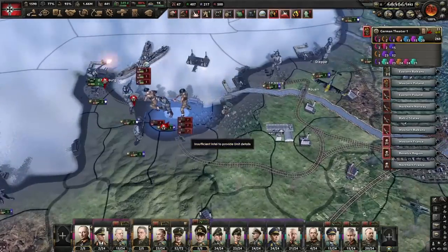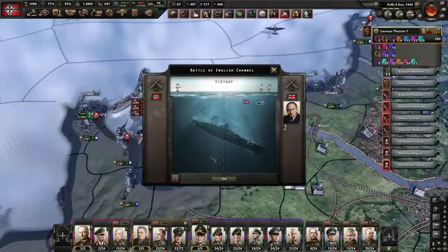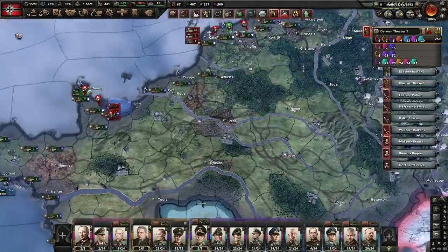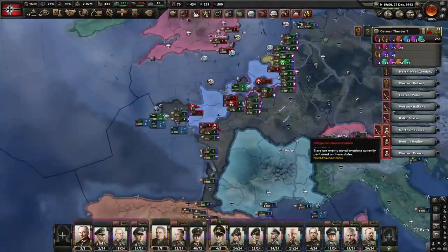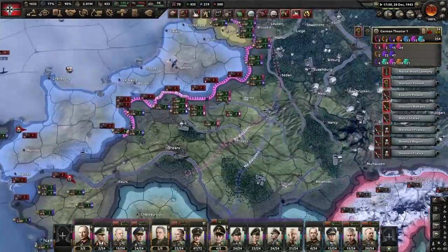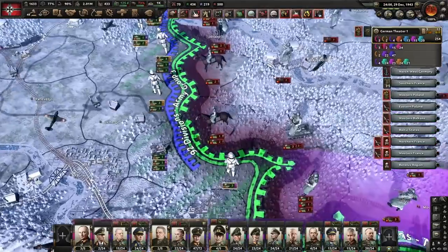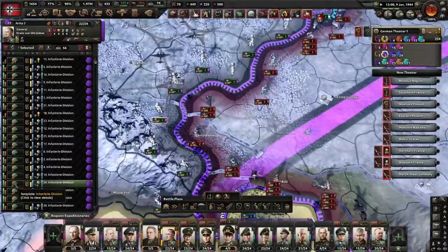Oh no — this is a problem. D-Day is happening and we have got nothing here defending it. We've got some very small infantry divisions and they've got some massive ones. This could be a minor issue. Let's see how it develops. Apparently there are dangerous naval invasions about to happen in northern France — I am shocked, utterly shocked. Well this is going entirely badly. We're doing worse than history would suggest we could do, which I suppose is what it is. We may have slowed them down there. I don't really see how we can hold it here — we've got basically one little infantry division.